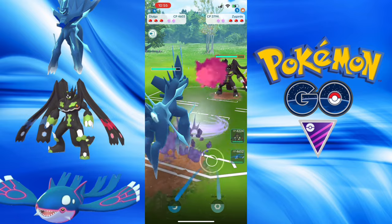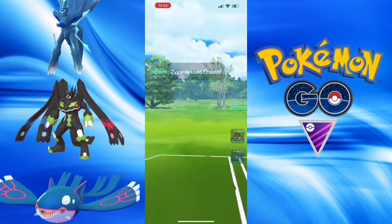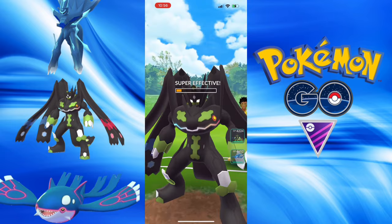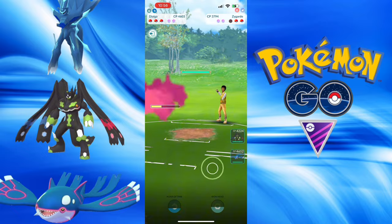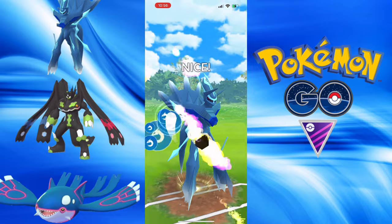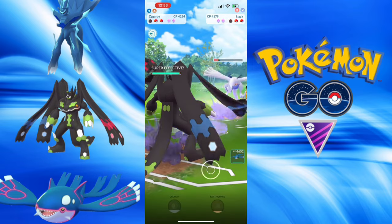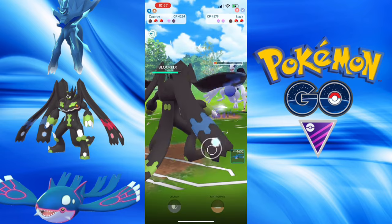Next lead we have a Complete Zygarde to go up against ourselves — this one is a level 40. Origin Dialga is a fantastic counter to this beast. They no-shield the War of Time, so they go down. They got some good energy for their Lugia — it is a level 50 Lugia, very respectable. It's a shame for them — they let the War of Time go, no baits. Sometimes it's okay to bait and sometimes it's not. I felt there was a potential Aero Blast, and it was.